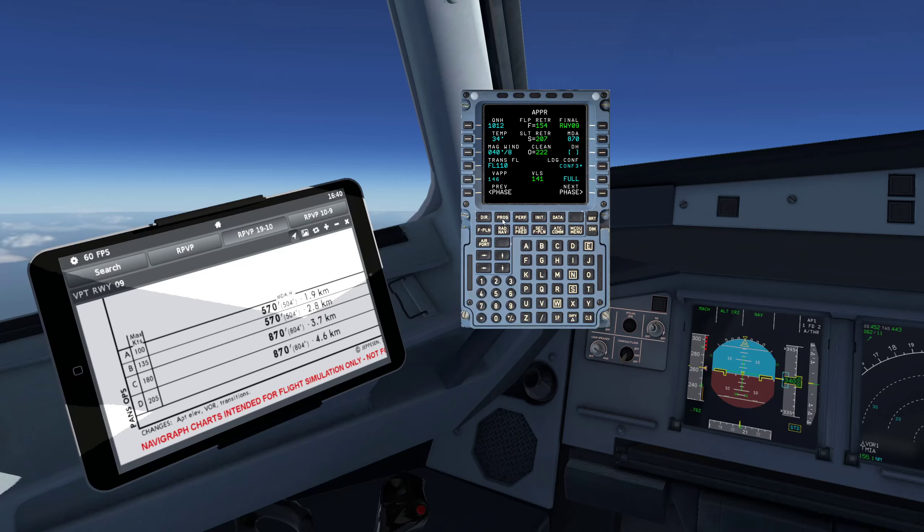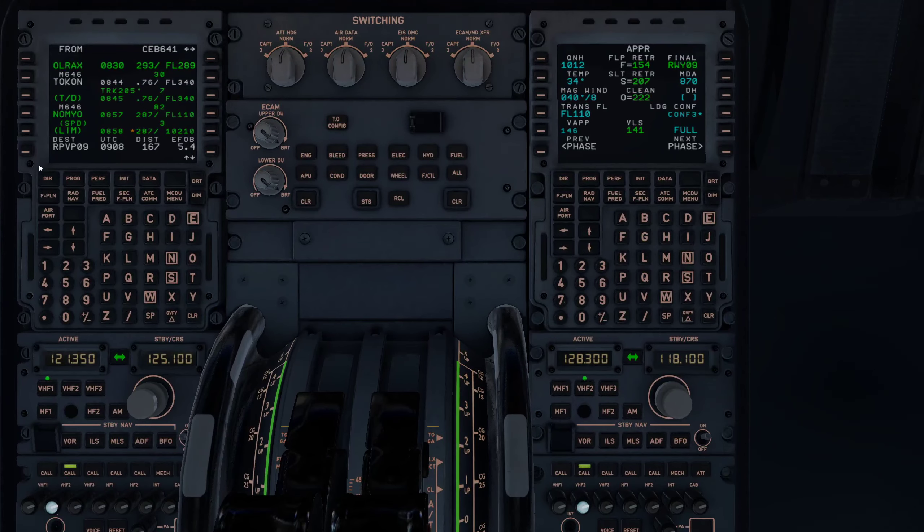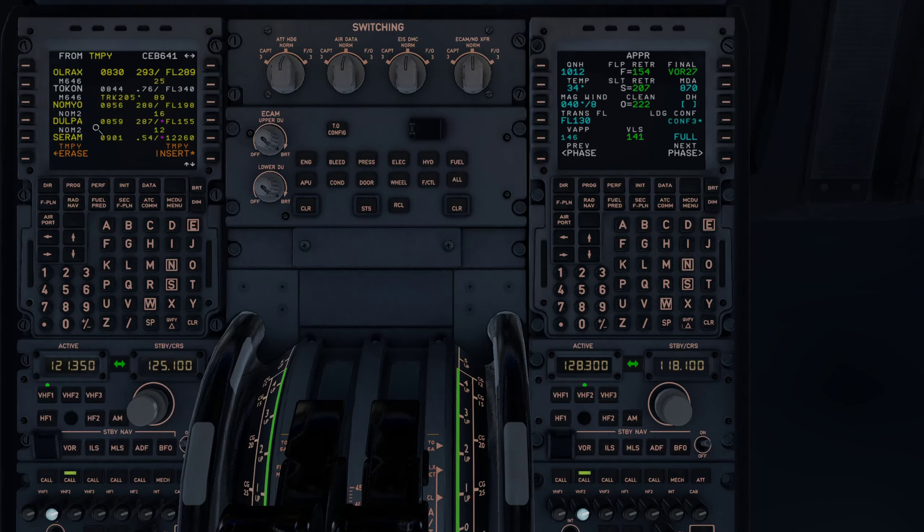ATC comes in: Cebu Air 641, expect the NOM2 arrival with the NOMIO transition for the VOR approach to runway 27 with the PR1 transition. Puerto Princesa International — clear direct NOMIO. That's completely new — they're now assigning us VOR runway 27 with the NOM2 arrival via PR1. We are asked to change our arrival and approach while in flight. That's a normal thing, we can do that. So what's going to change? We'll need to update our fixes.